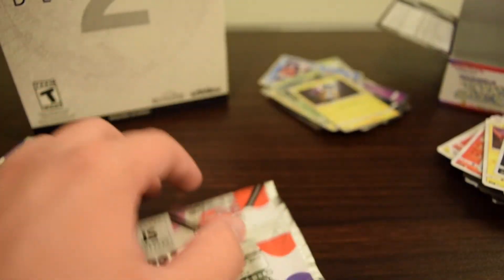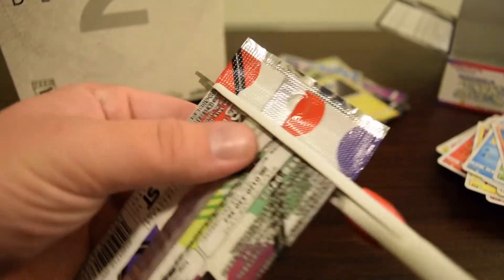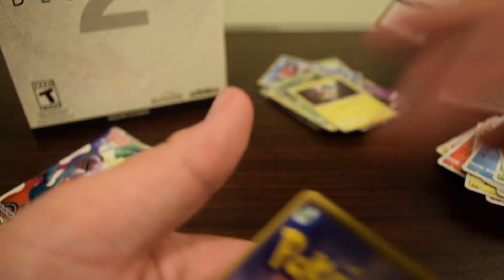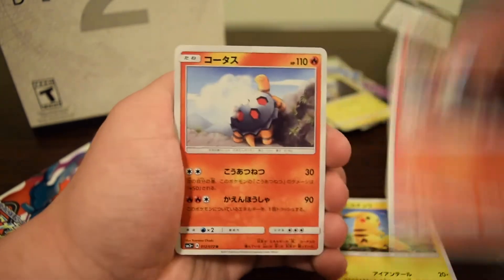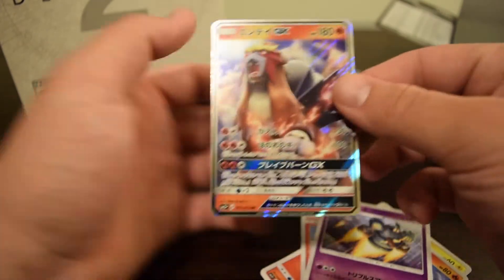Hoping for a full art or even another GX — or another shining, that would be amazing. We've got two packs left after this one. Trainer is Ultra Ball. Pikachu, Larvesta, Torkoal, Golurk, and Entei — awesome! I do want the full art of Entei, I don't have him, but eventually I'll get it.